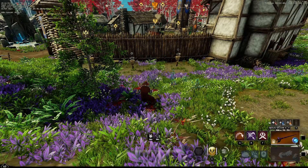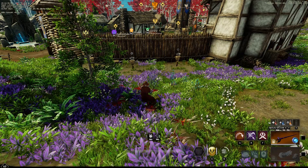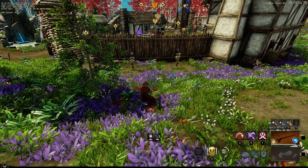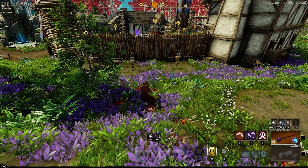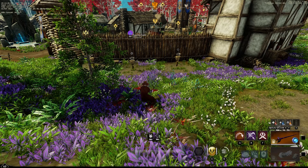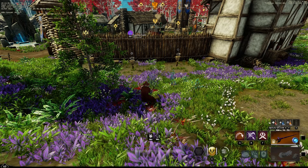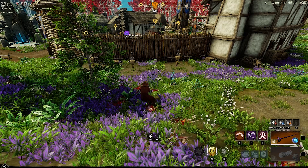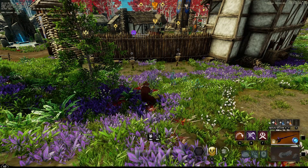Good afternoon ladies and gentlemen, welcome back to another New World video. Today we are doing a build guide on my ice gauntlet rapier-focused assassin backstab build. This build is probably one of the most advanced builds. The rapier in melee combat has got to be one of the hardest weapons to use, because the great sword, great axe, and any other melee weapon right now is currently just way stronger than the rapier.